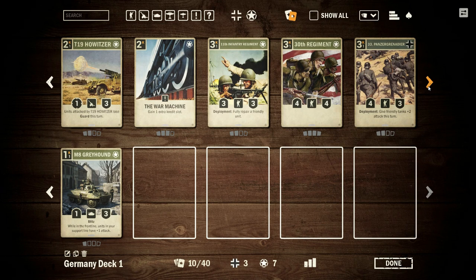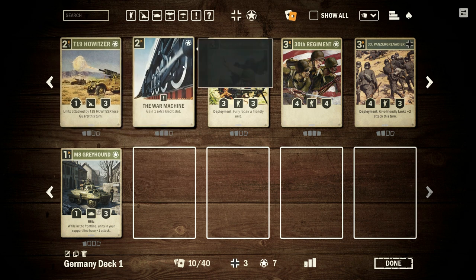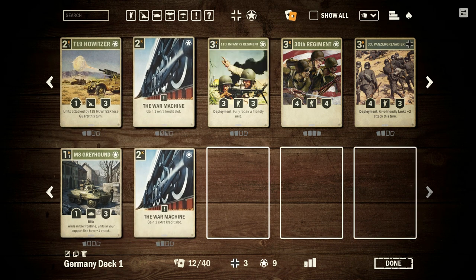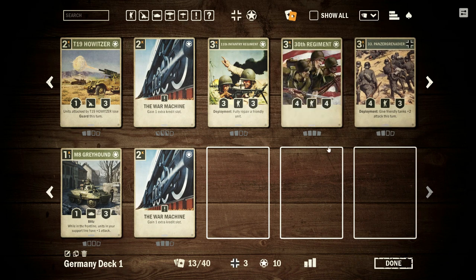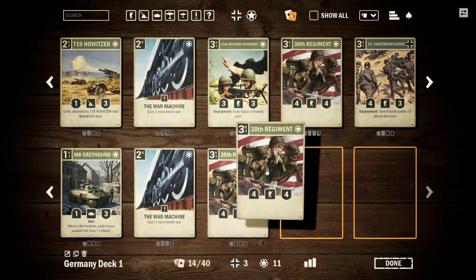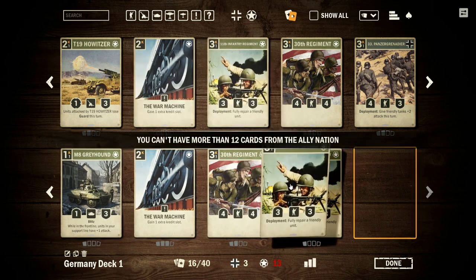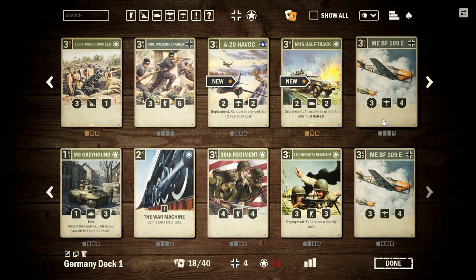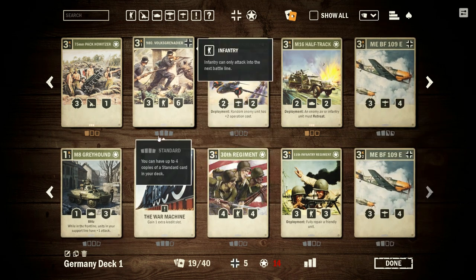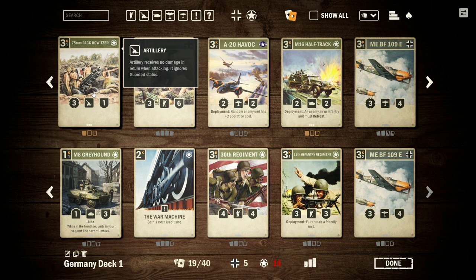I'm going through and picking the ones that jump out at me. As you get more advanced you'll put together synergies, building a deck that fits a certain meta or takes advantage of certain card combinations. I love the War Machine — any economic cards in this game are good. If you can get an economic edge it can really allow you to surge forward, and the War Machine is one that can pay off handsomely over the course of a game, especially if you get it early.